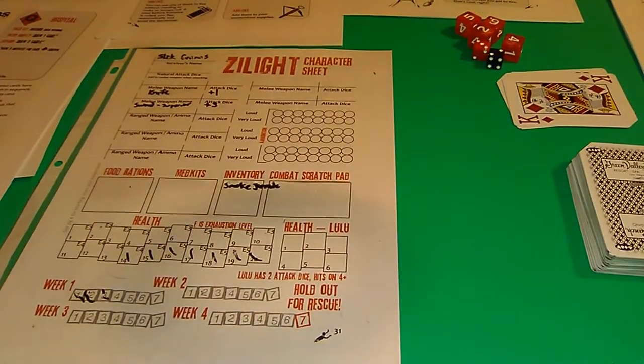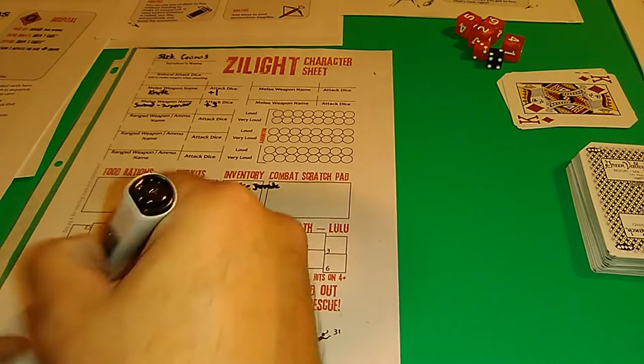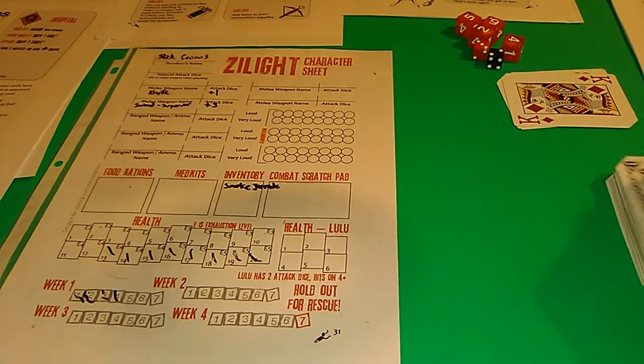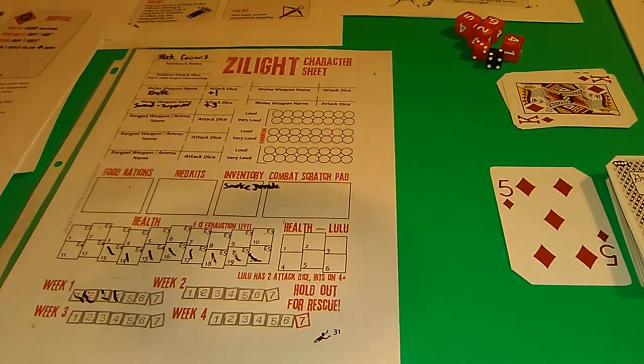We're in trouble now. We can't heal and we have no food, so we take a wound. We're on our fifth day and we need to find some food. We flip a five of diamonds - another location, a campsite.